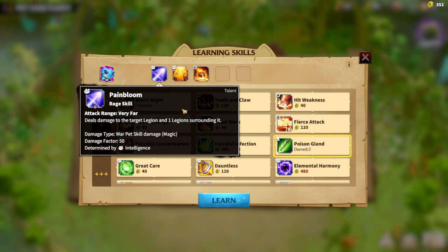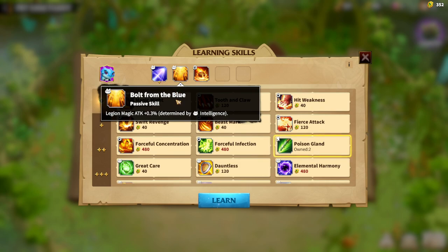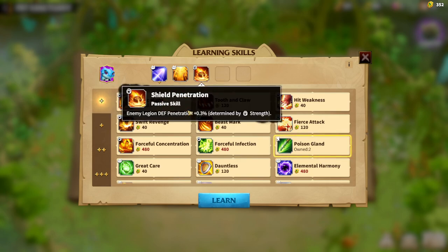Pain Bloom is the main skill for this pet. It's a magic skill which deals damage — it has a 50 damage factor, deals AoE damage hitting up to 2 legions, and is determined by Intelligence. Don't get fooled by the numbers; it's always determined by Intelligence, meaning higher Intelligence gives a better damage factor for this skill. The second skill I always recommend is Legion Magic Attack — it's straightforward and also determined by Intelligence.